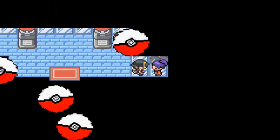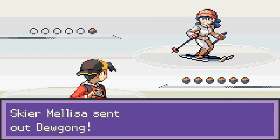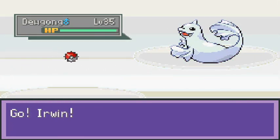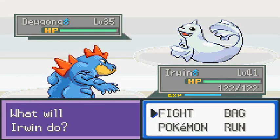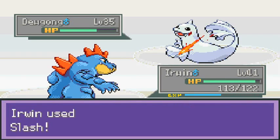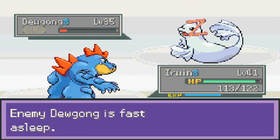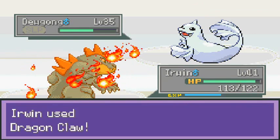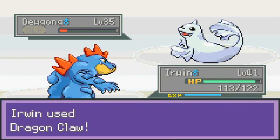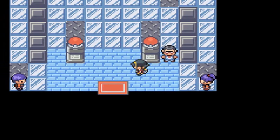Let's move on to the next trainer. Skier Melissa is coming out with her Gugong and I'll come out with Irwin. Let's go with a Slash attack — speed button, Dragon Claw — a little bit stronger. God dang it, stop using your potions! And yes — Suck it! God dang, these Pokemon trainers are annoying sometimes.